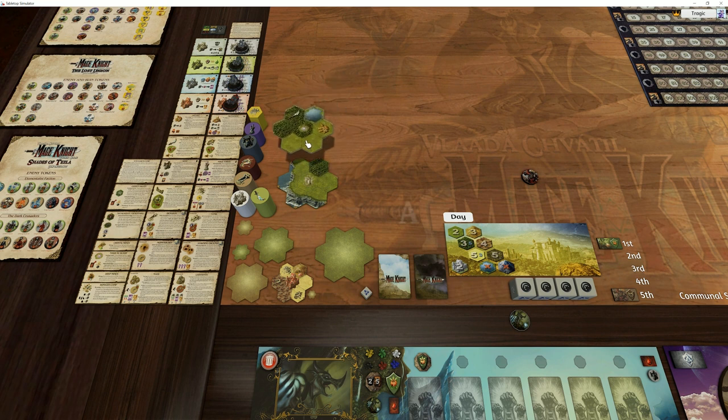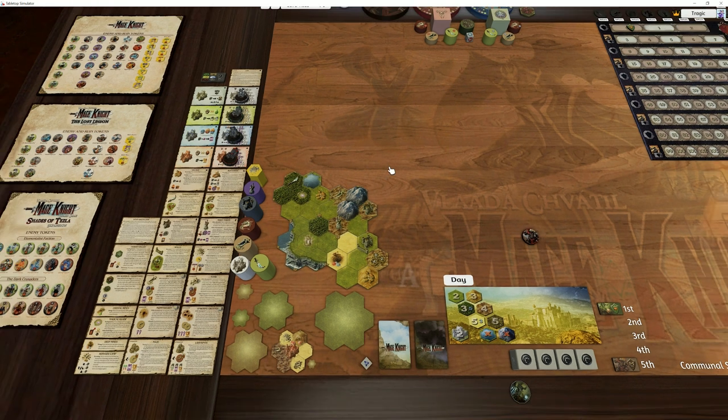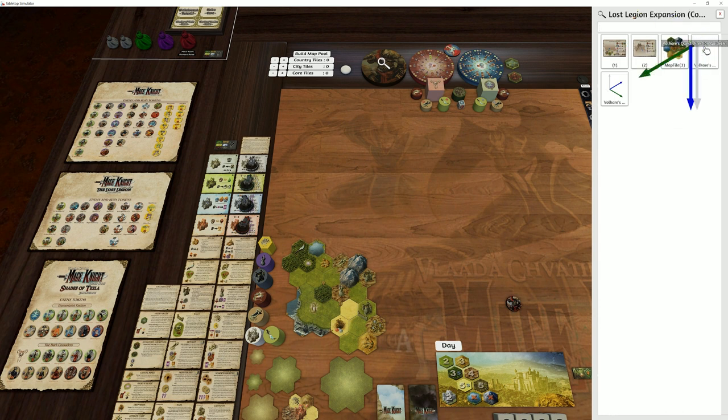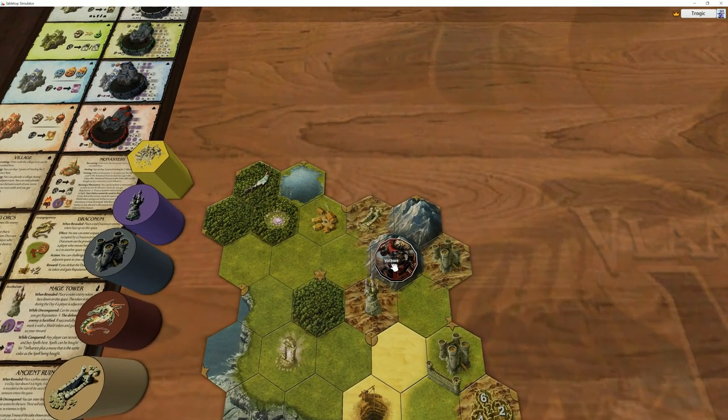There are other components that aren't automated as part of this mod. Just pull out a couple of tokens — if you look into the bag where you got the Volcair token, you'll have the movement card, the camp, and these little arrow pieces which can be quite helpful if you want to use them. They're a bit of a pain to set up but not too hard.